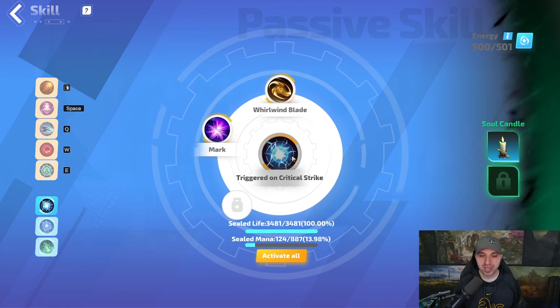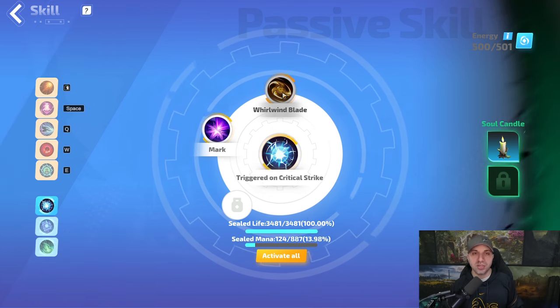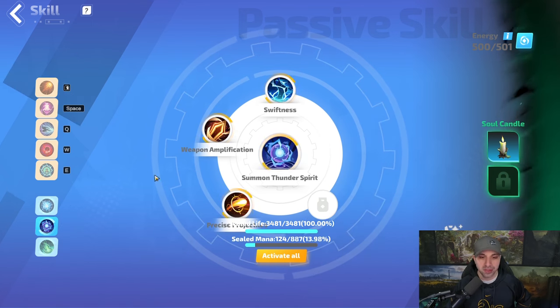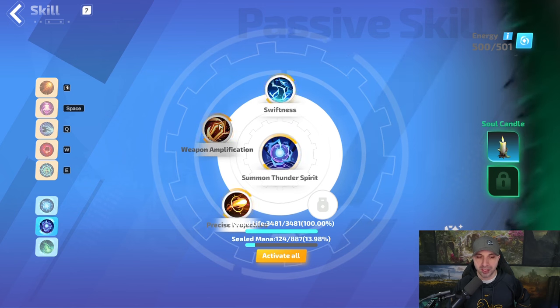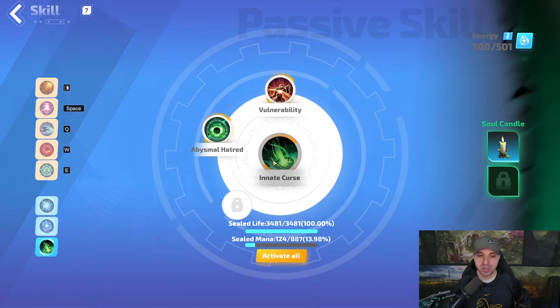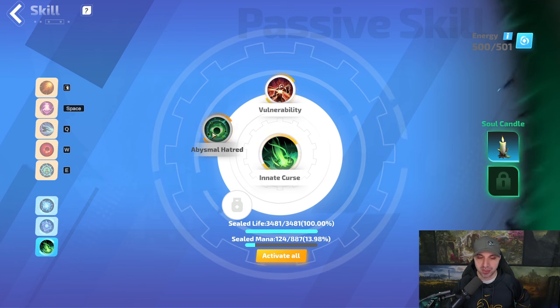For Cast on Crit we are using Whirlwind Blade — this is a brand new skill. These are the twirling blades that you see when I crit, and this also marks enemies. We're using Summon Thunder Spirit for attack speed, Swiftness for movement speed, Weapon Amplification, and Precision Precise Projectiles. For Innate Curse — curse on hit — we're using Vulnerability and Abyssal Hatred.